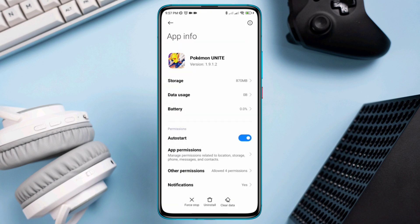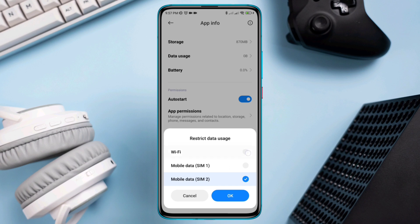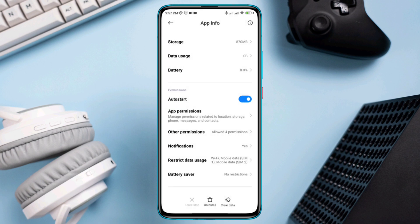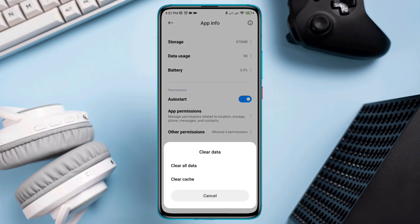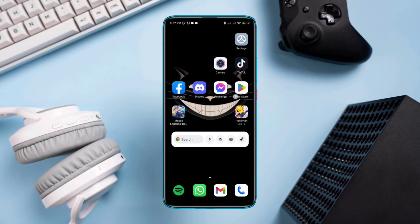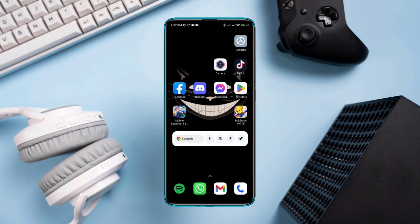Go back and tap Restricted Data Usage, enable Wi-Fi and mobile data from here. After this, tap Battery Saver and select No Restrictions. Tap Clear Cache and tap OK. After following these processes, you'll be able to solve your high ping issues on Pokémon Unite.